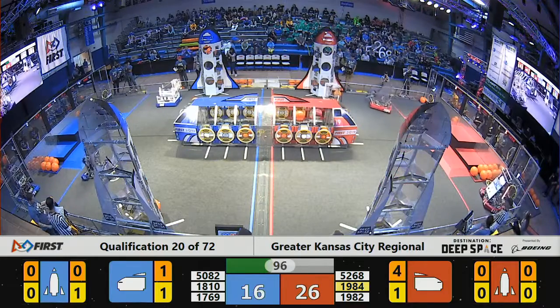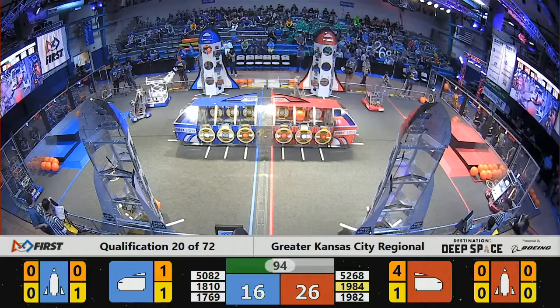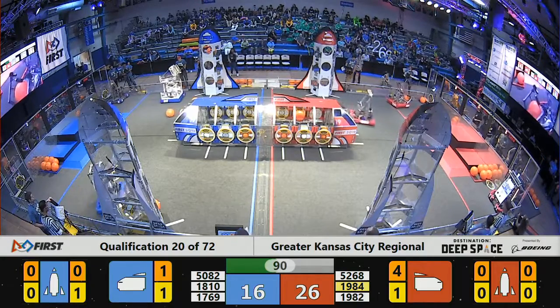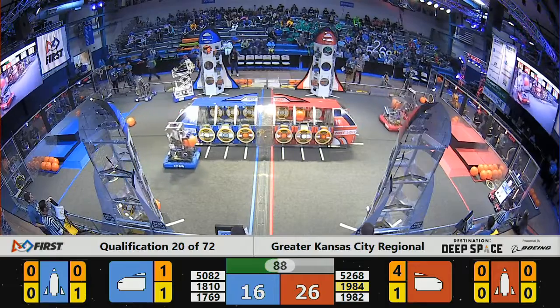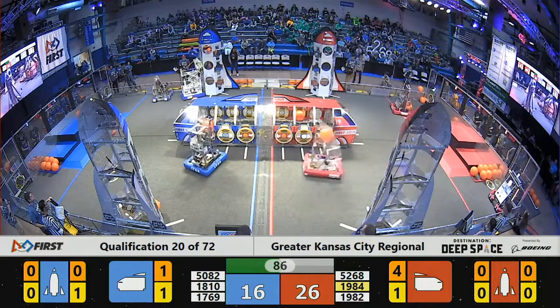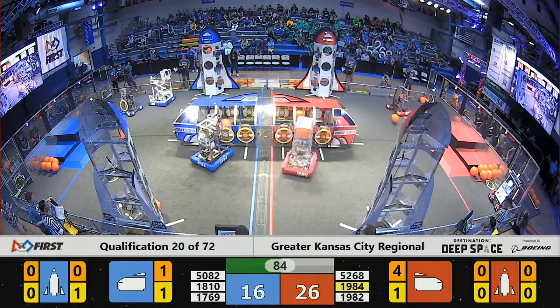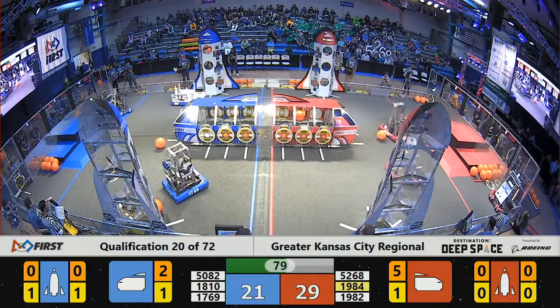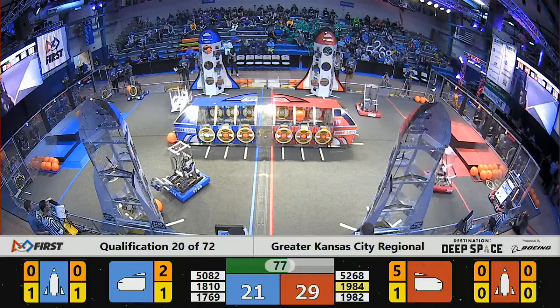1984, their partner, the Jawas. 1810 over here on the blue side of the field, in control of a hatch panel, securing it to level two of the Blue Alliance rocket, followed quickly by 1769, Digital Hawks, dropping in some cargo.